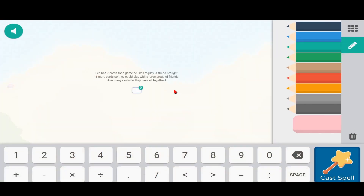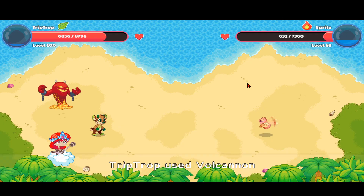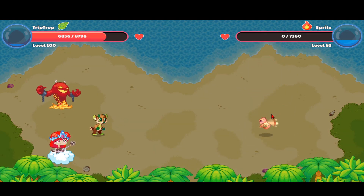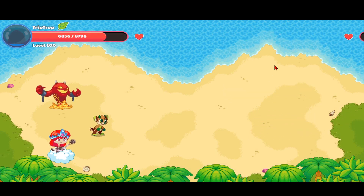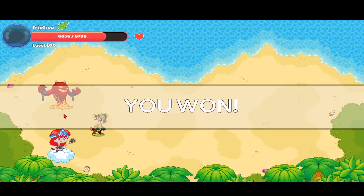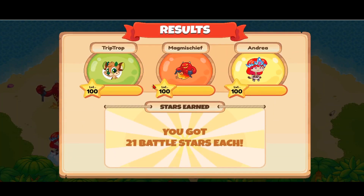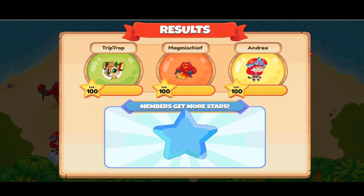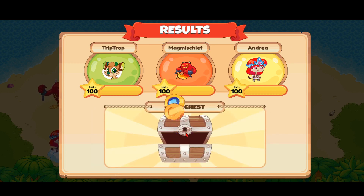I'm going to use Volcano. That's going to be 18 cards. Let's use the Volcano to take out the Sprite. Even though you should rescue this pet — it's a really cute and decent pet — I don't use it on my team since I have other good pets like the Trip Drop and Mag Mischief. Let's claim our stars and exit this out.